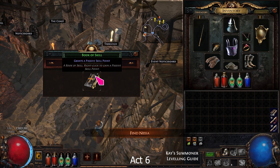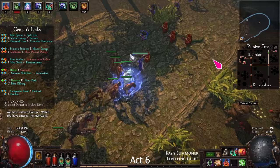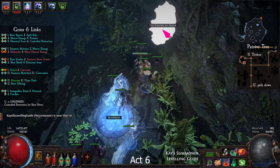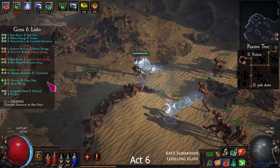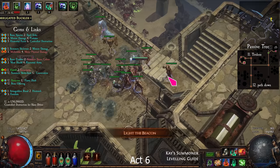Return to town. Take 2 skill books from Tarkleigh and 1 book from Bestel. Go back to the Riverways and find the Caverns of Woe. Pick up the Black Flag, and you can unlock the Coral Hideout here. Complete the escort puzzle at the Beacon, then light the Beacon and face the Blind King Brine.